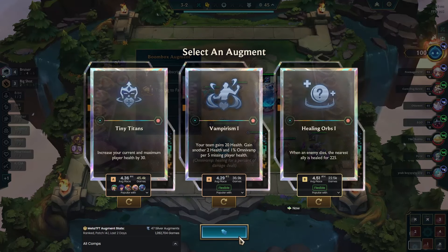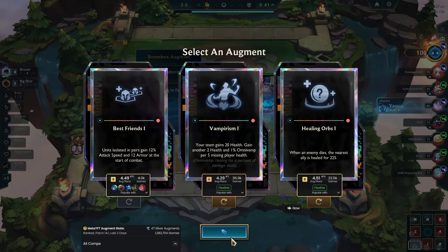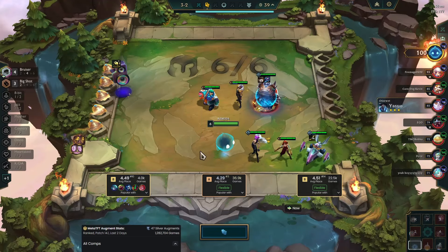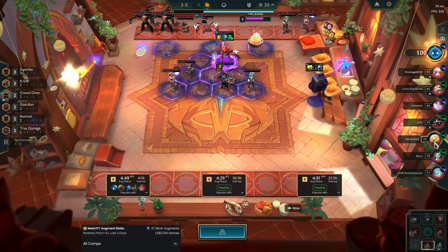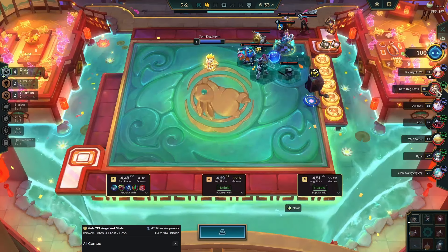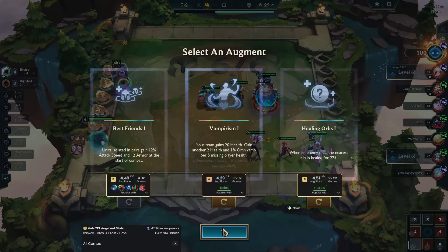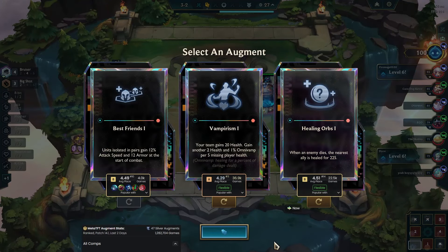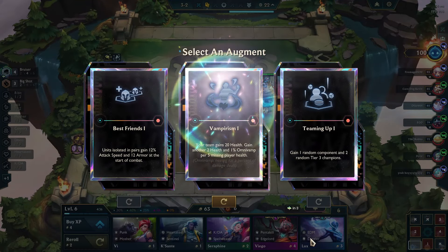Vampirism, Healing Orbs - it's not Tiny Titans, we're at 100 HP. Best Threads 2 is actually not even bad here because bruisers get armor, but it looks like people are playing AP in this lobby. Vampirism is probably the best option here - Healing Orbs is okay but I'm not a fan of Healing Orbs 1. Let's just take Vampirism.